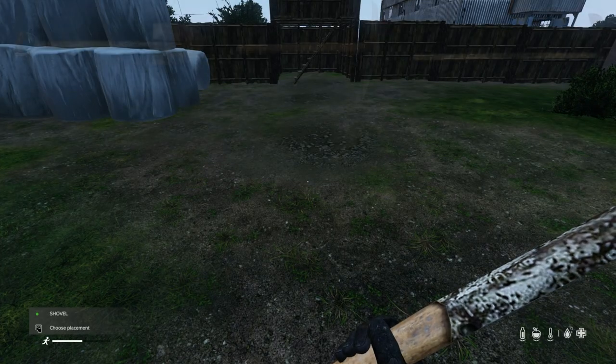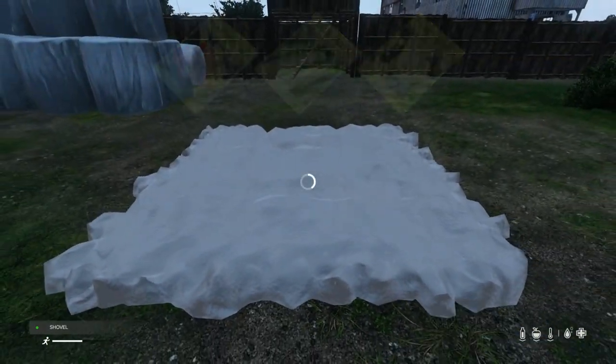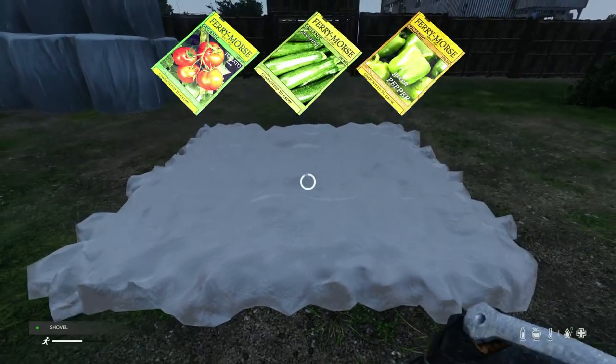Vegetable Patches. Using a shovel, pickaxe, or farming hoe, you can craft a vegetable patch to grow food with, providing you have the seeds. Plant up and wait for rain and then you'll have your very own food source.